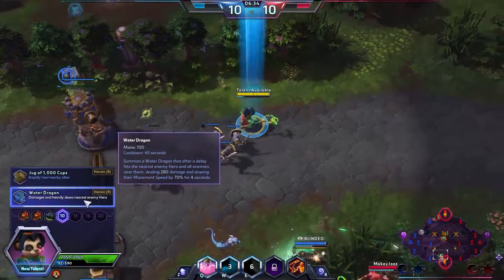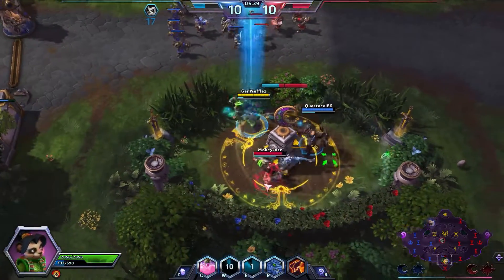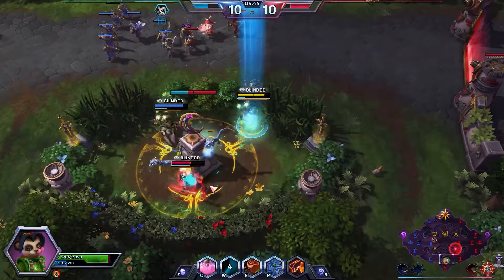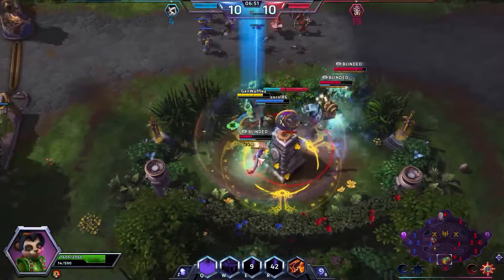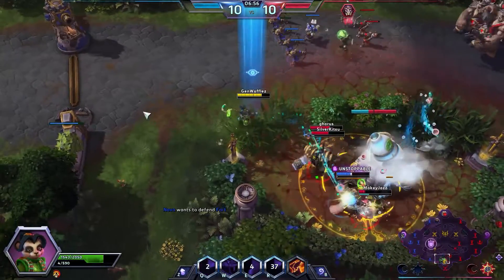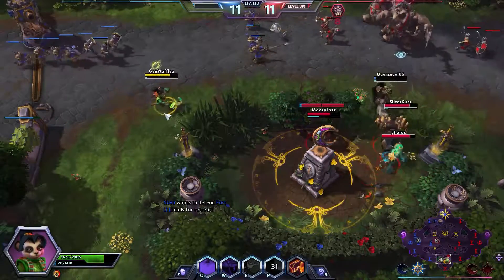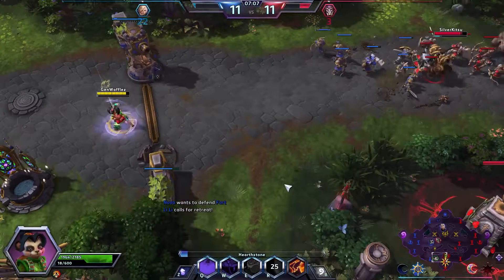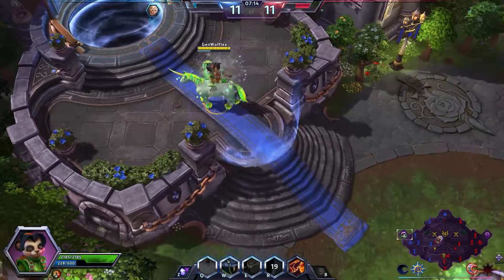I'm going to choose Water Dragon because you want more damage with the damage build. Water Dragon's weird — it's another smart-cast ability that hits the closest target but also hits in an AOE. However, it has a delay that lets the enemy know it's coming. There I hit Thrall and Murky, but it didn't do very much damage and I ran out of mana. You can see how effective the enemy Lili's Jug of a Thousand Cups was versus the Water Dragon, which did very little. You need team synergy for it.